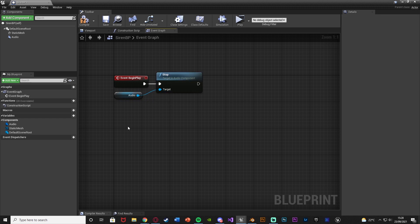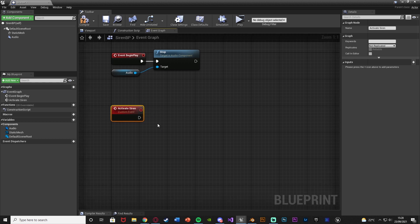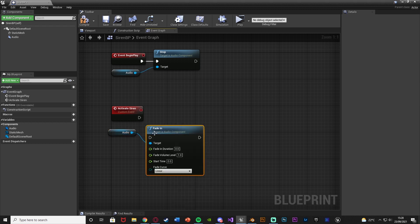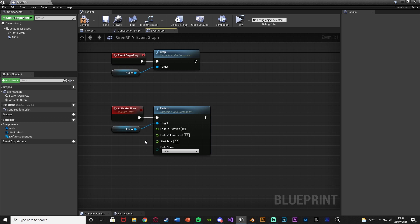Then right-click and add a Custom Event, naming it 'Activate Siren'. From this, get the Audio component, drag out, and call Fade In. I'm going to set the fade-in duration to five seconds and keep the level at 1 because I want it to go to full volume. If you don't want full volume, set that to whatever volume you want.